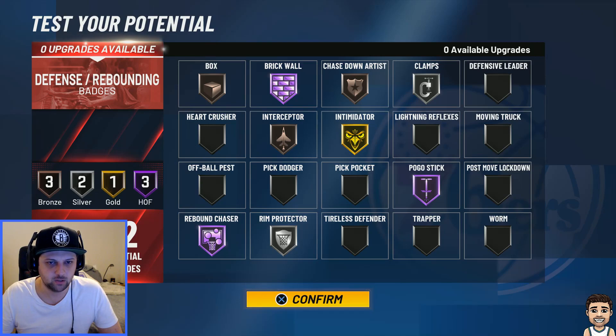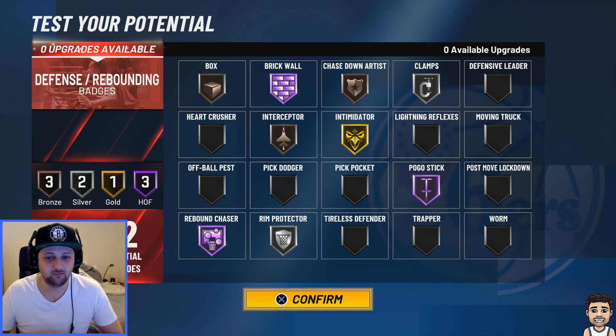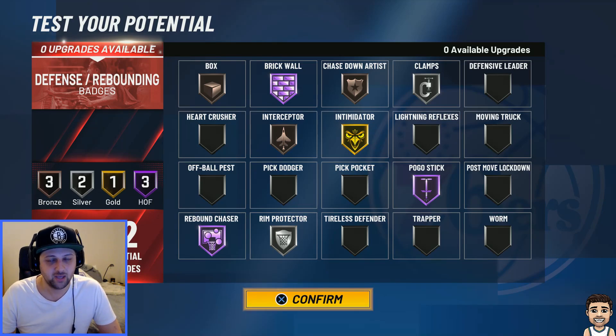We've got 22 defensive badges on this build. Bronze Box — you only need bronze because not many people run Worm to get around the box. Half Brick Wall, of course — I've set those screens. Bronze Chase Down just to get those animations. Bronze Interceptor — as long as you're in the lane, you're still going to get those steals; lane steals have always been overpowered. Intimidator, of course — it can affect any player inside. Have you seen people missing open dunks and layups just because you're in the vicinity? That's Intimidator activating. Silver Clamp because this build will be guarding picks in park, so if I have to switch onto the ball handler I want to stay in front of him. Half Rebound Chaser — that's self-explanatory, one of the best badges. Half Pogo Stick — it's overpowered, and I think it will be again this year even though they say they've nerfed it. What I've seen in the demo, seeing Shaq jumping with gold pogo, it still seems crazy. Silver Rim Protector — it relatively just helps with your blocking, and I think that's good enough.